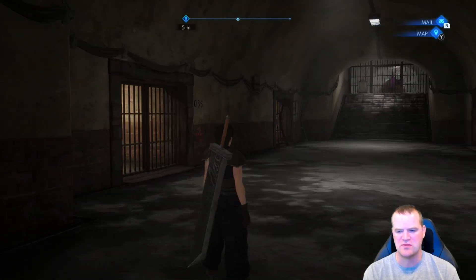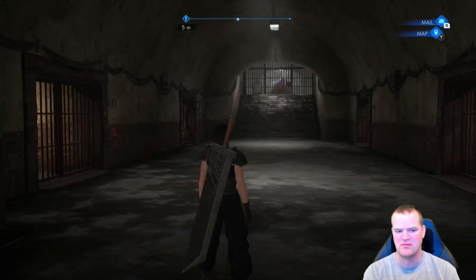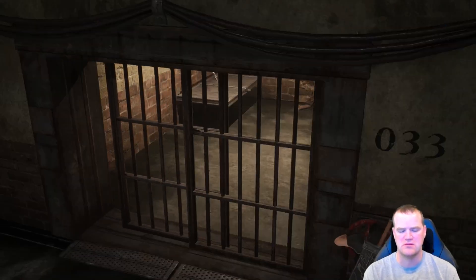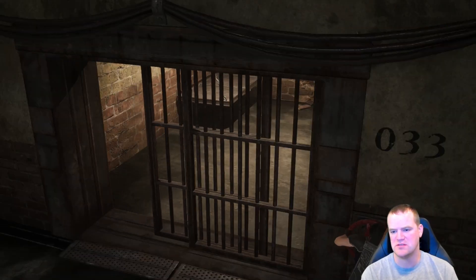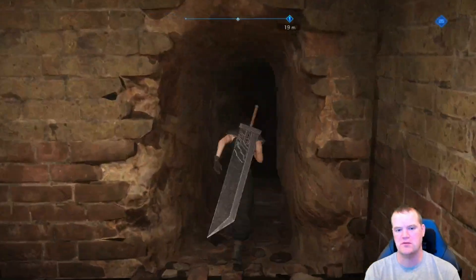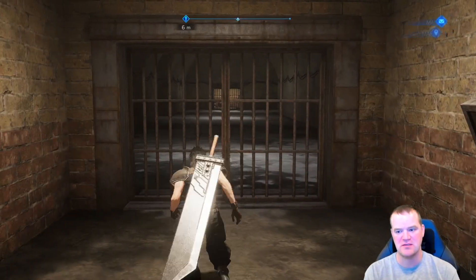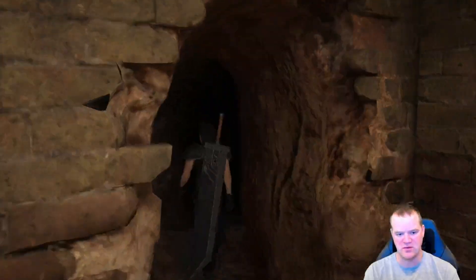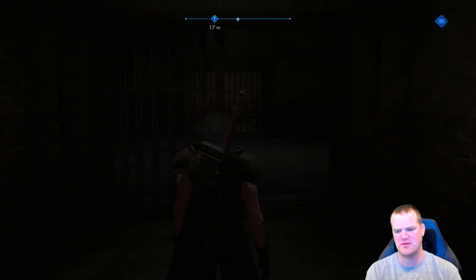Some sort of underground prison? That's weird. Who's this? Oh, can we open up these cells? Cell 33. What's over here? A door — someone escaped, I guess? And we can't go that way. Okay, so maybe if we progress further, we can just shortcut after that.